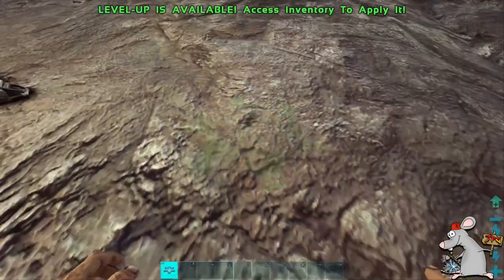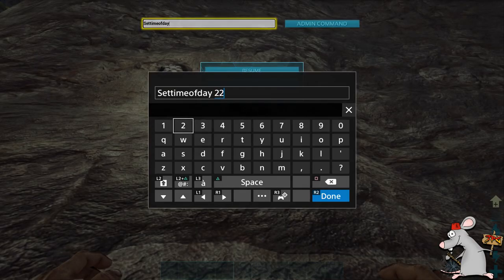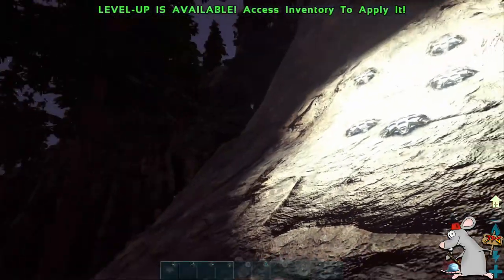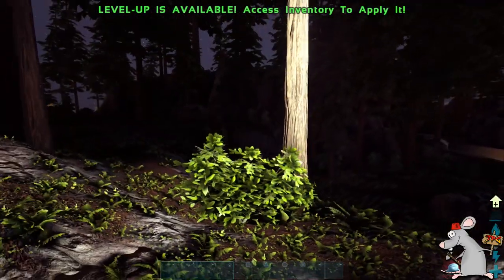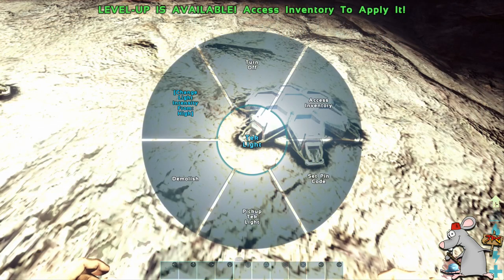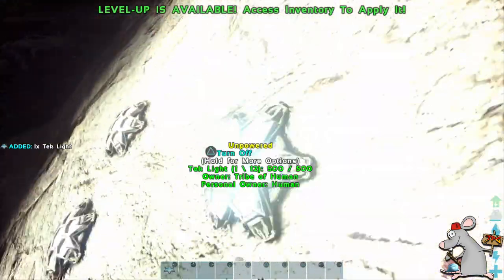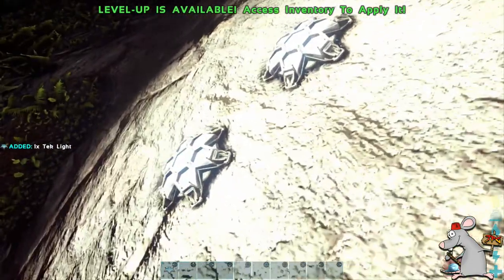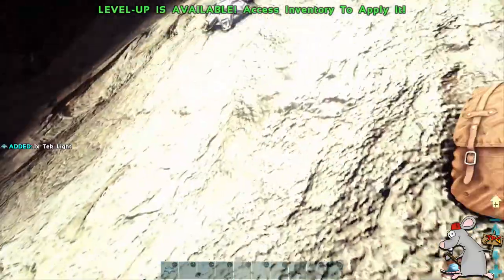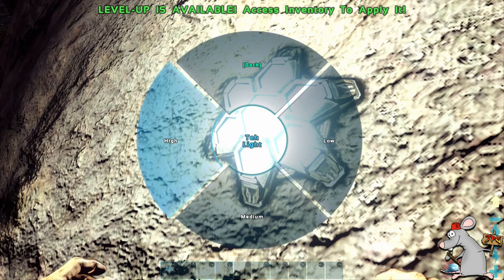There you go — I turned it on, there is the light. It's a bit hard to see in daytime exactly how much good they're doing, so let's change it to nighttime. They are extremely bright — you will not need a lot of these; one or two will give you a lot of light. I've got about four or five here and it is a bit blinding. Look how light it is when it's meant to be dark — it really looks like a spotlight. If you hold the triangle button or the Y button on it, you can change the strength to high, medium, or low. You can also pick them up — you don't lose anything. Just remember to pick up the shards you've left inside.